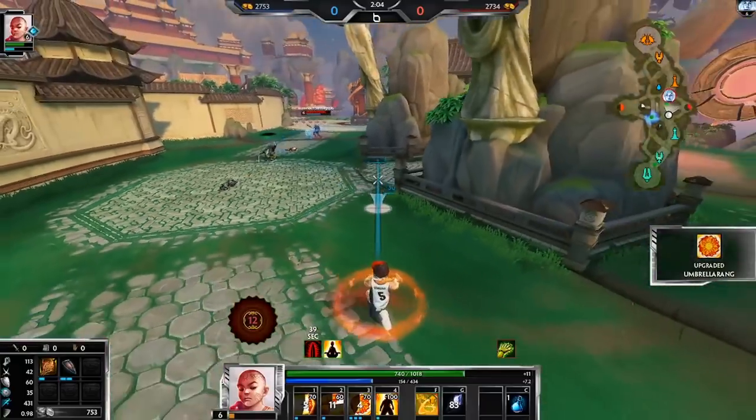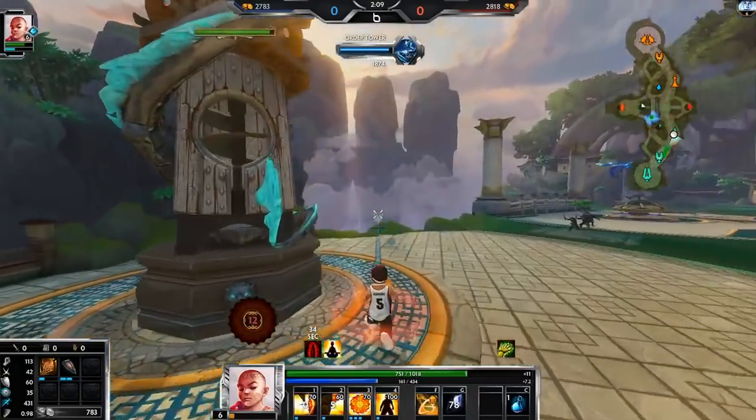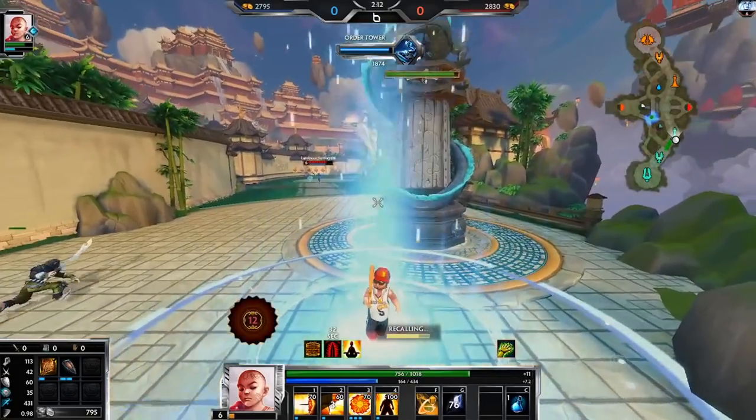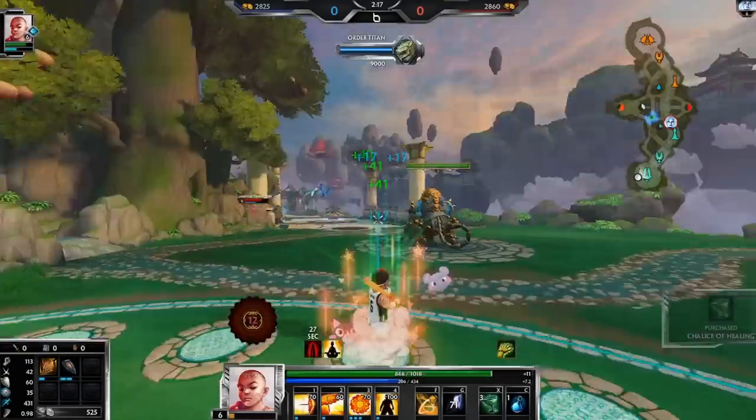We are having some mana issues but I don't want to commit to anything for no reason. There's no buffs up at all — I can go back and get my chalice and get back pretty fast.